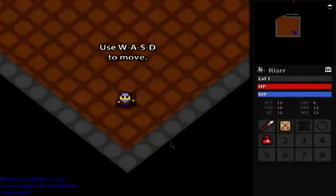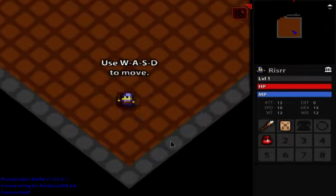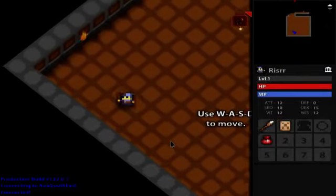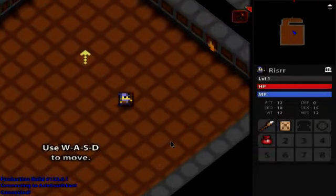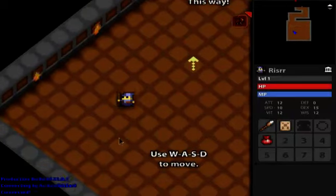Connecting. WASD to move — and there's an Evil Jagginguard. Yeah, it's obviously just the basic tutorial start. That music seems to be going forever.